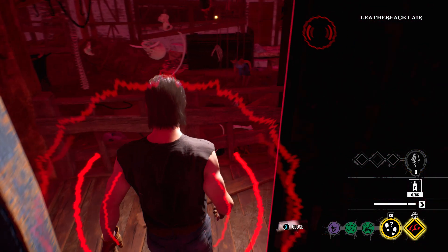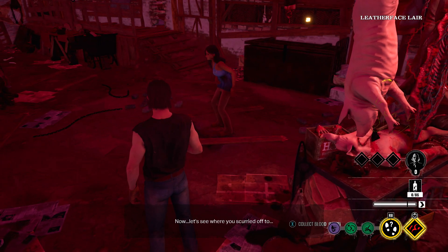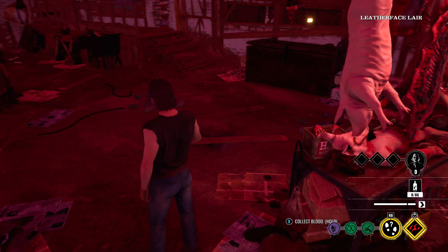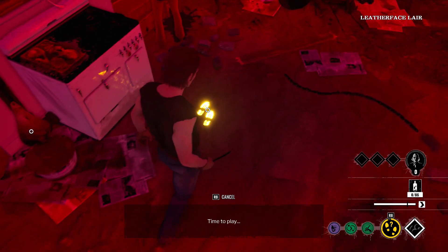So this is going to be the basic rundown on what we're going to do. You're going to need to have one of the victims walk or run past you. Then you're going to hit right bumper to use your ability. You're going to enter this investigation mode right here, and you're going to notice these glowing footprints.